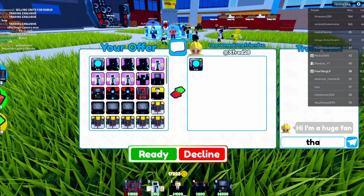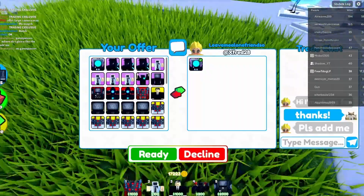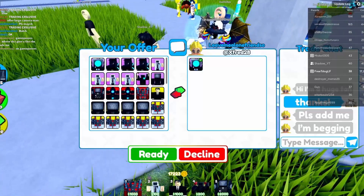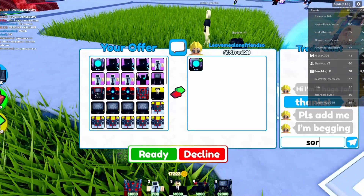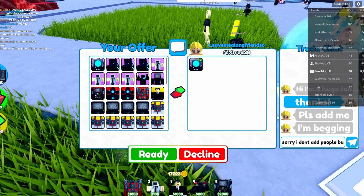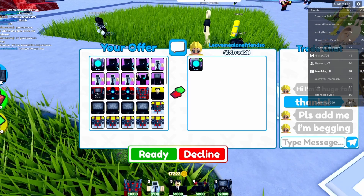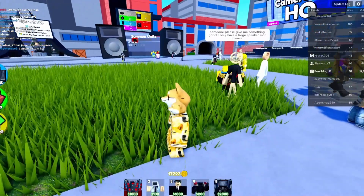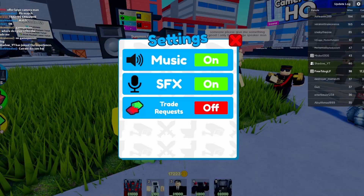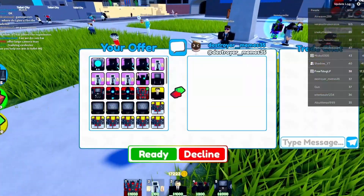Realistically you want to find someone that has another mythical, because mythicals are the easiest units to trade other than the engineer. The engineer is so hard to trade because it's so expensive. Everybody's after a mythical unit so you can try to get a good offer. Someone tried to add me — I'm really sorry but I don't add people. On Roblox you can only friend 200 people, so there's no space. If you become a member it's different, but otherwise there just isn't room.